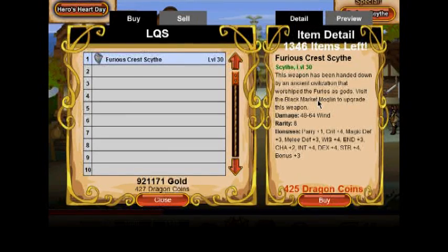Either way, it's a win weapon. It's Skite level 30 — that's the level you get it at. You upgrade it for free. The description says this weapon has been handed down by an ancient civilization that worshipped the Furious as gods. I don't know who they are; they're probably going to come in chapter 2, later in chapter 2.